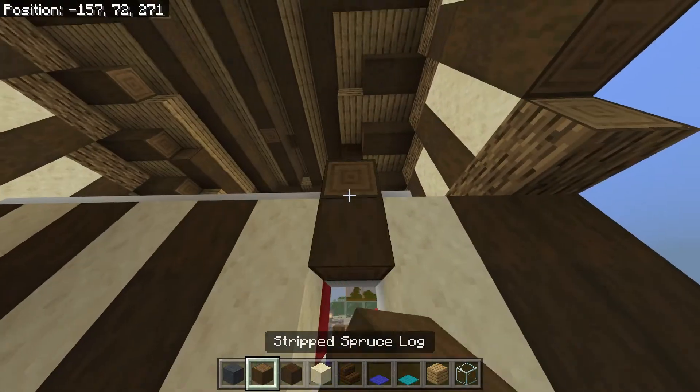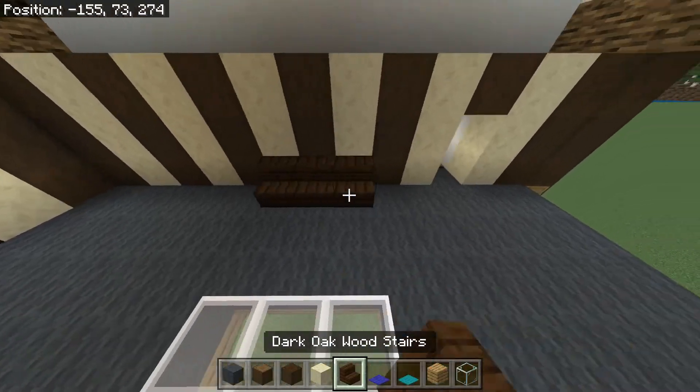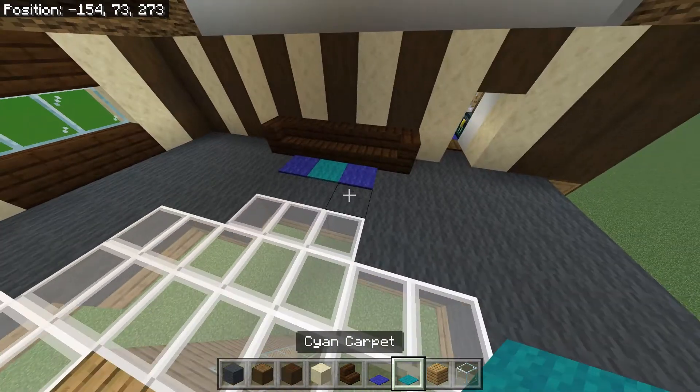Up here we want one spruce facing down like that. In the center three you can place dark oak stairs, one on the corners, then we want blue on either side and then cyan.